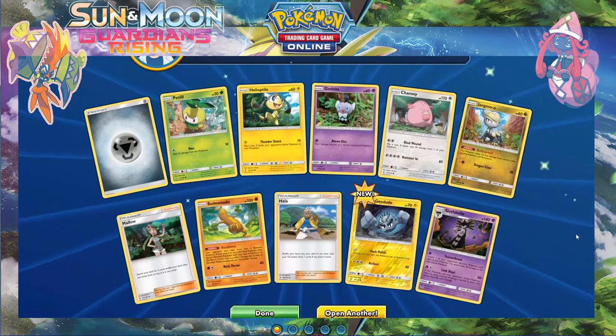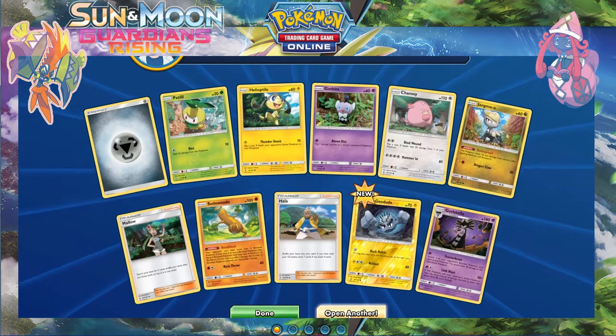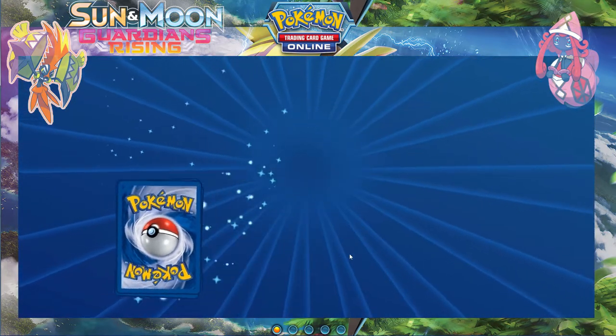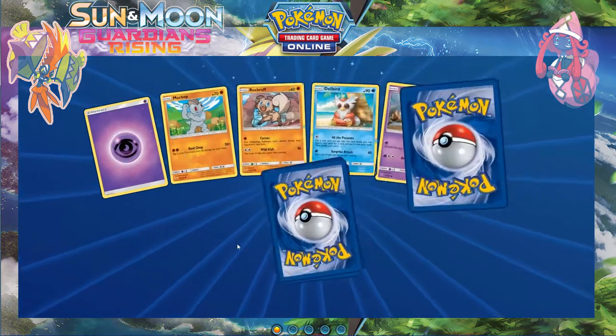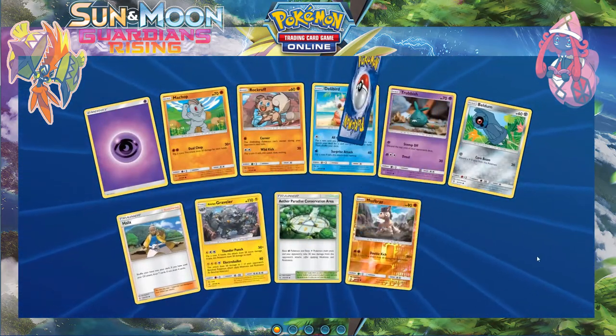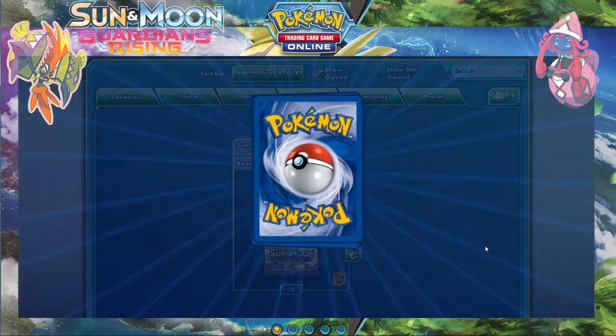Gothitelle — the Turtonator chain continues. 14 packs left. Let's get some more pulls — reverse Mudbreath and regular rare Oricorio, the fifth one.